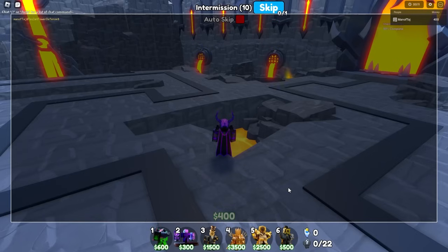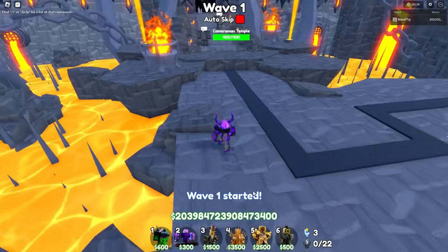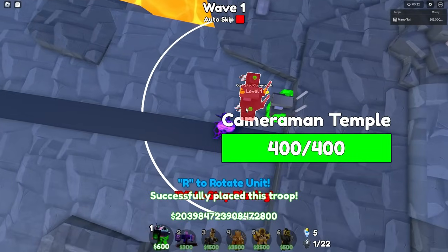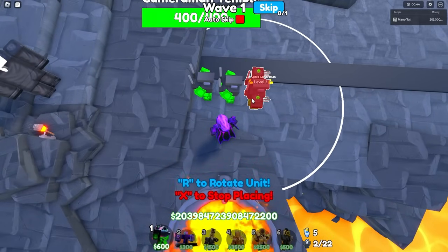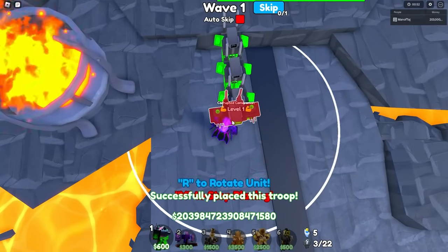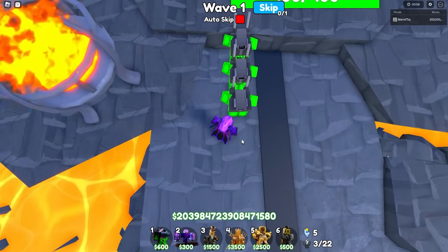Now that I've loaded in, I'm actually going to use this command to freeze all toilets, and I'm going to add money to myself - nine mazillion gazillion dollars, I literally just spanned my keyboard for this amount. Our goal is to place a total of 500 of these guys down, and I'm going to make sure to place them as close together as possible, just like what I'm doing right now.